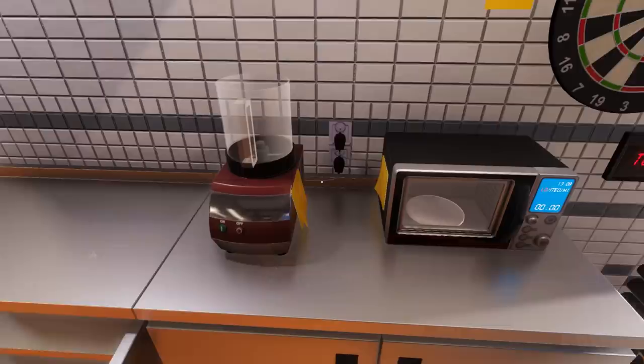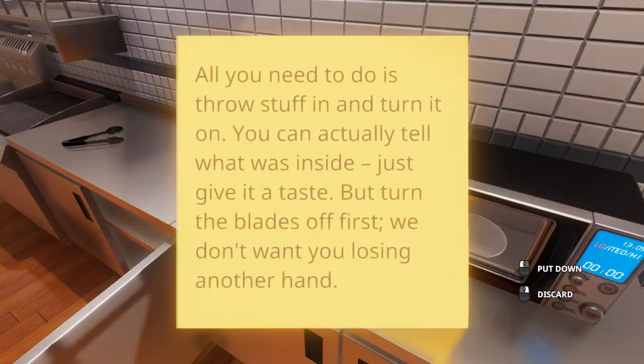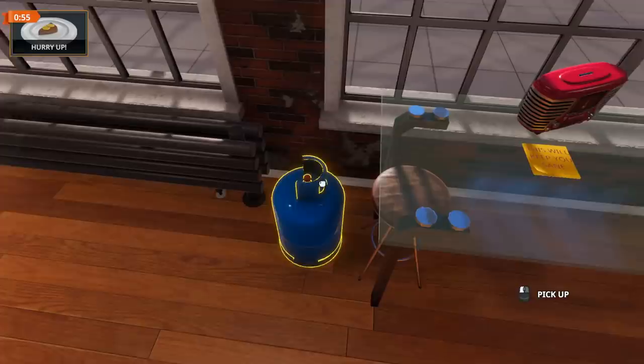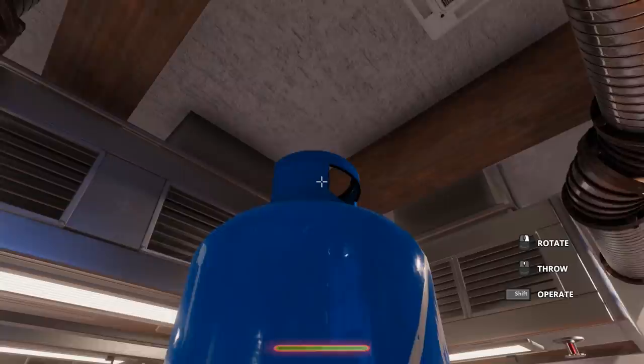We also have a blender - this is my favorite. All you need to do is throw stuff in and turn it on. A post-it says you can tell what was inside just by giving it a taste, but turn those blades off first - we don't want you losing another hand. And then of course every place needs a microwave, so that's good. We've got propane tanks as well - let's find out what happens when we throw one. Well, it doesn't explode at least.